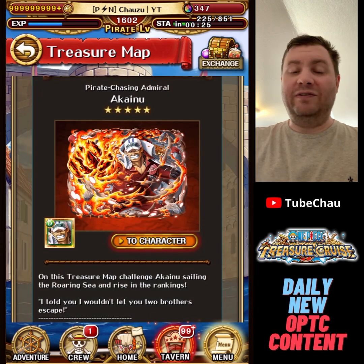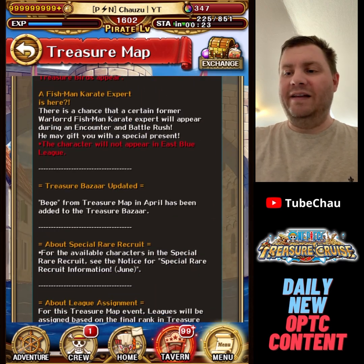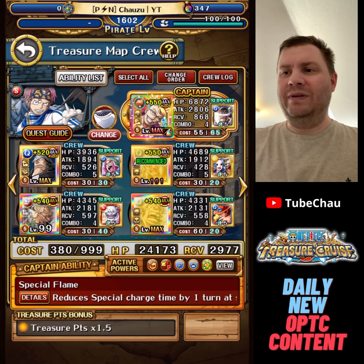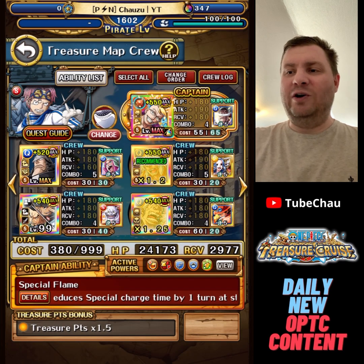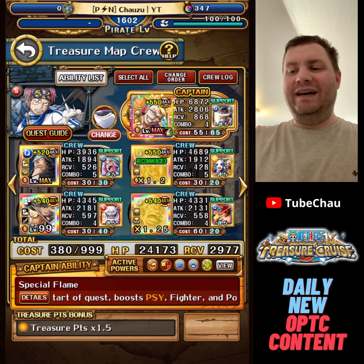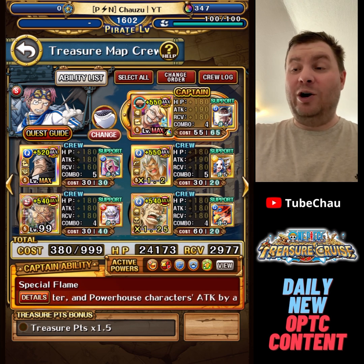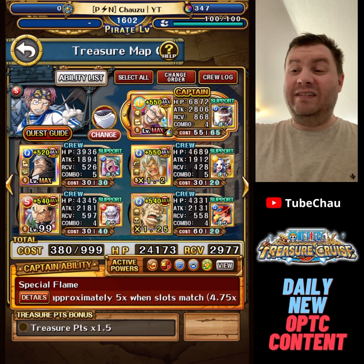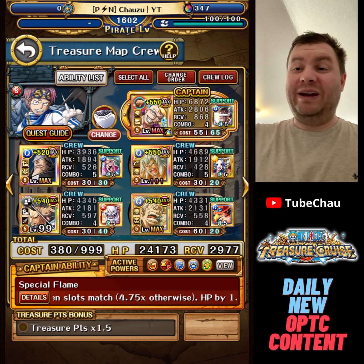With that, let's jump into the teams. Pretty easy treasure map this time — I'm pretty happy with my teams. Against Kobe, this was ironically the hardest one. I did this one last, so I didn't have that many options left. I'm not super happy with it — it should work, but there are definitely better teams to make.